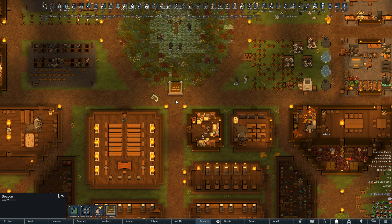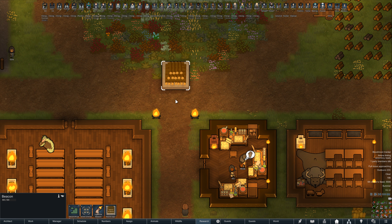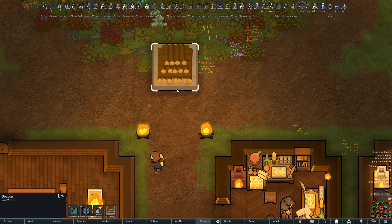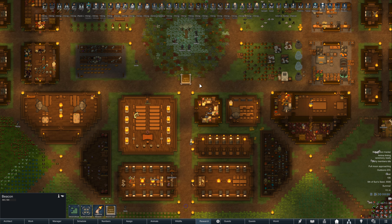I built this guy - it's a beacon. Basically, we can light it. We can only use it once every three days; it's destroyed every time it's used, so we have to rebuild it. But it calls in reinforcements, so I kind of want to see how that works. I'm thinking with this next blood moon, as soon as the blood moon happens, maybe we'll light the beacon and see who shows up to help us.